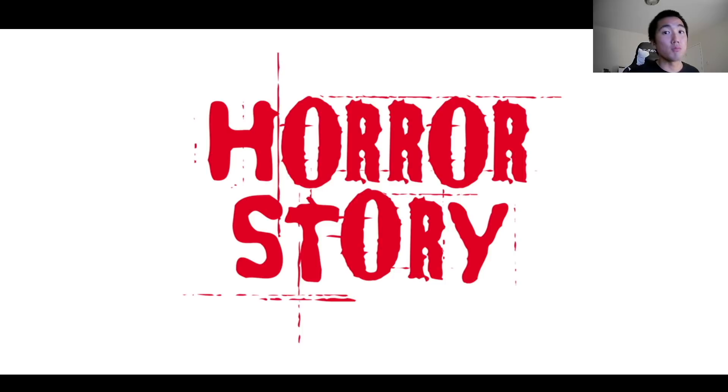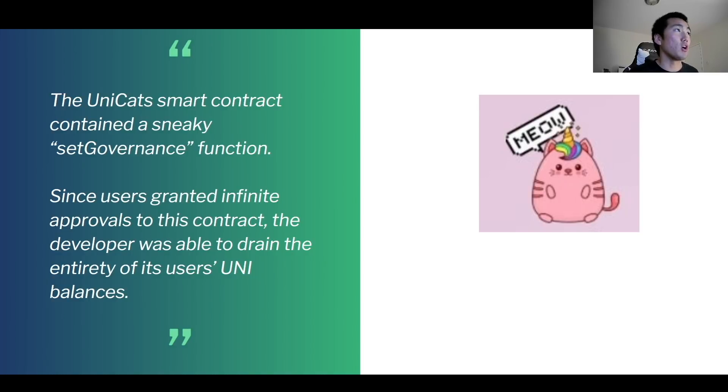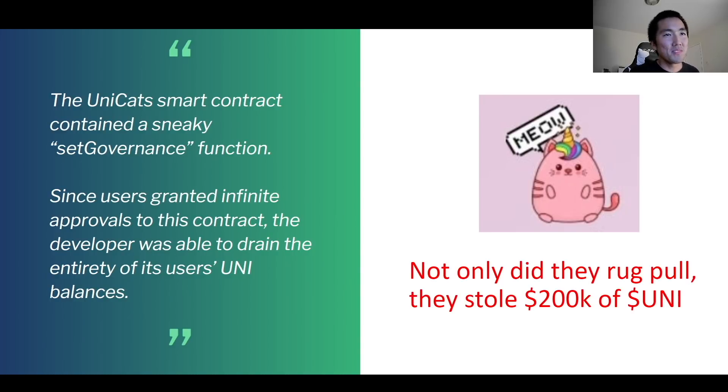Let me give a brief horror story on what actually happened last year in the DeFi summer of 2020. There was this new and hot project called Unicats, where essentially you stake your UNI tokens and you can farm Meow tokens. The smart contract contained a sneaky function that actually allowed the developer to drain the users' funds directly from their MetaMask wallets. Not only did the project rug pull, they actually stole $200,000 worth of Uniswap tokens directly from users' wallets. These people didn't even have their Uniswap tokens staked on the platform — they just had them sitting there, but the developer was able to rug them directly.